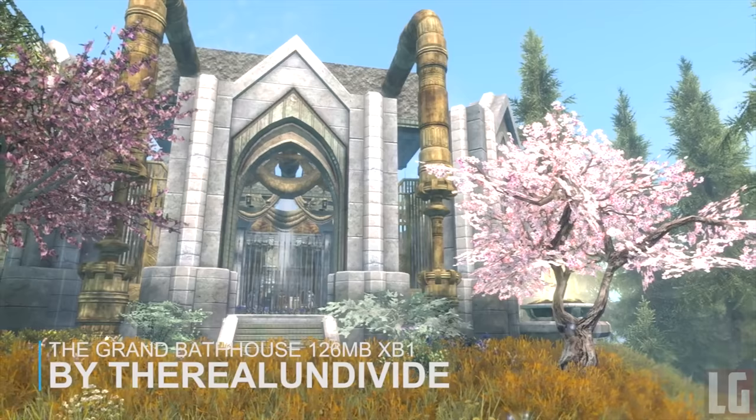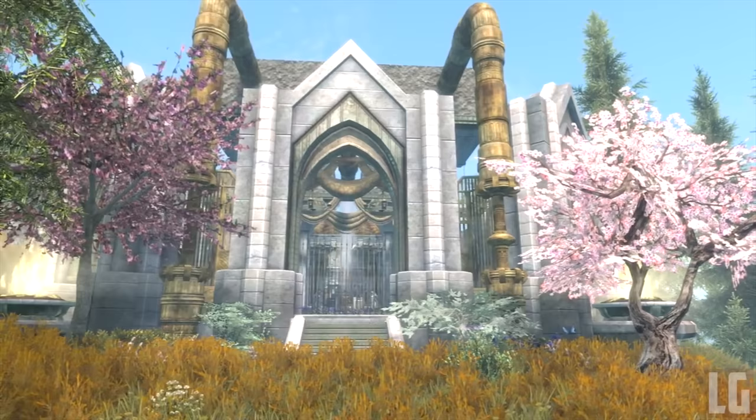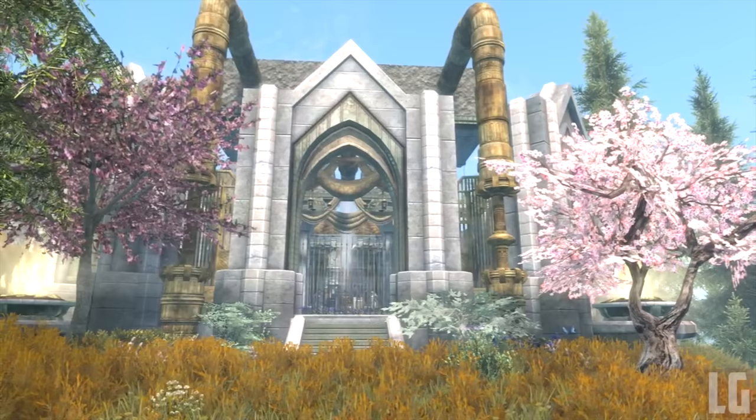The Grand Bathhouse is an awesome player home that is both a bathhouse and an arena, located just northwest of Shards Watchtower on the east of the map. For features, this house is an arena, bathhouse, and player home with 5 levels of difficulty.